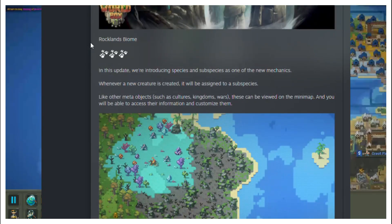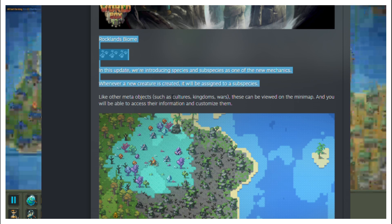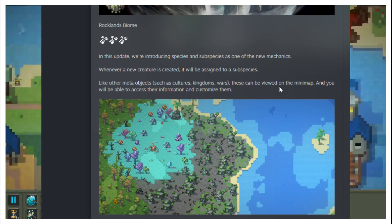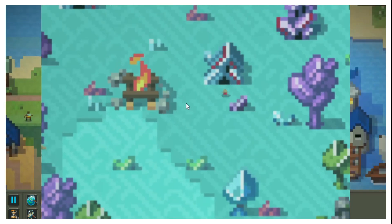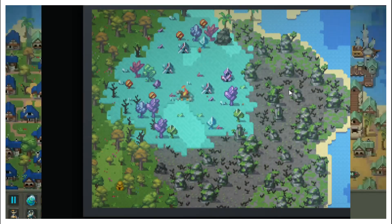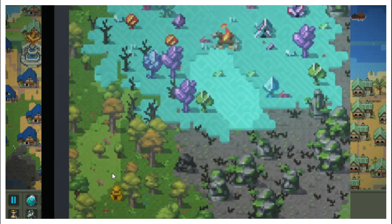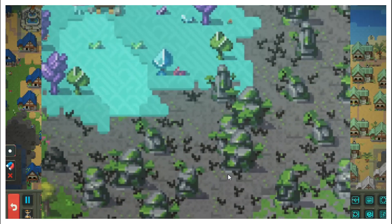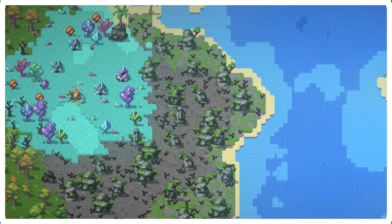They tell us that in this update they will present species and subspecies as one of the new mechanics. Every time a new creature is created, it will be assigned a subspecies, which will give rise to countless new varieties — something like cultures but much better. Like other meta objects such as cultures, kingdoms, and wars, these can be seen on the mini map and you can access their information and personalize them.